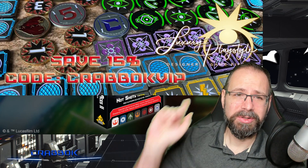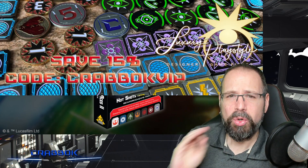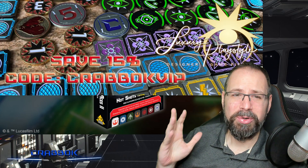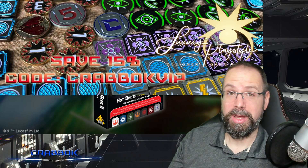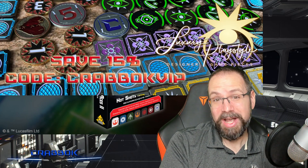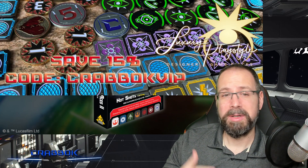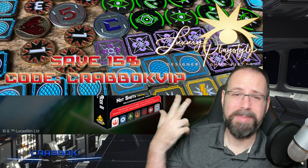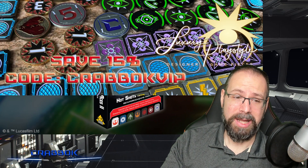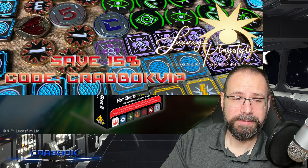I also want to thank today's sponsor, Luxury PlayStyle — amazing X-Wing compatible tokens. They are full metal, shiny, gorgeous, double-sided, and absolutely the greatest thing you're going to be putting on your tabletop. Your opponents are going to be like, whoa, what are those? You're going to save 15% if you use code CRABOCKVIP. Check out luxuryplaystyle.com — not only X-Wing tokens, but Legion compatible tokens, Magic the Gathering tokens, L5R, all kinds of stuff. They make great holiday gifts and prize support as well.